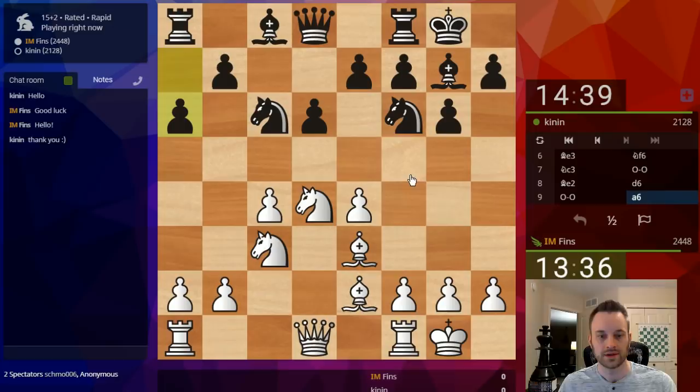A6. Yeah, this move is usually unwise — it creates a weakness on B6, so that square is no longer guarded by the Black pawn. I may be able to exploit that in the future. I'm thinking about Queen D2, F3, or Knight C2 perhaps. In my experience, this pawn should usually go to A5 if Black's going to play it somewhere. Let's play F3.